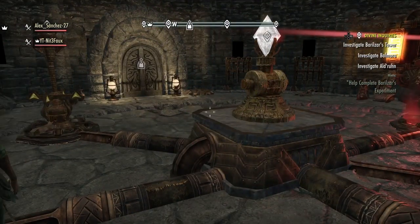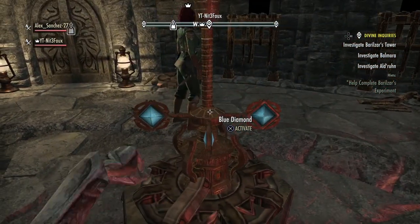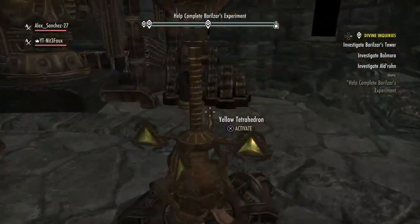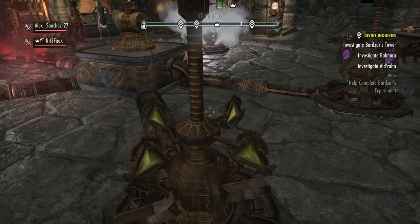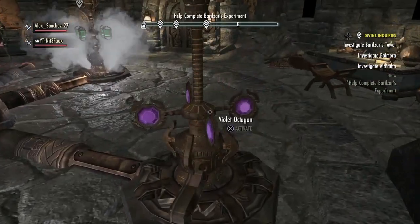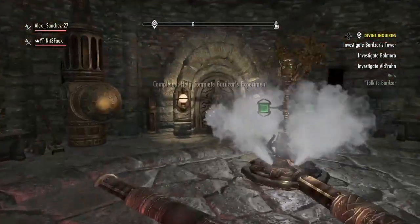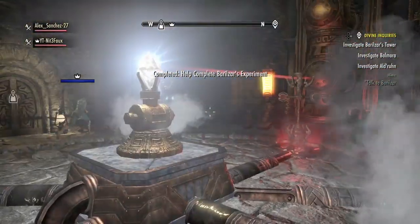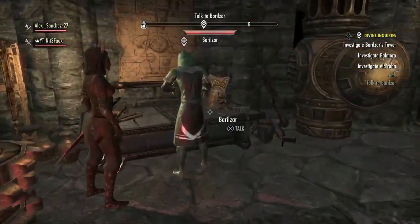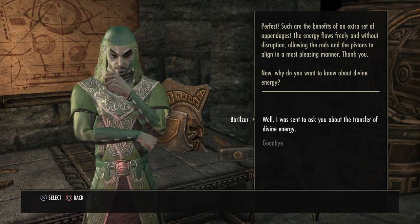That's an octagon. Trying to push X but this thing keeps making me jump. There's a way in the rainbow color — I don't know how to reset it. There's no orange. Such are the benefits of an extra set of appendages — the energy flows freely and without disruption.